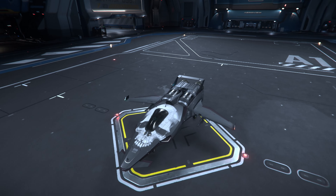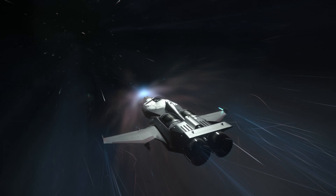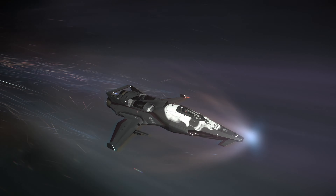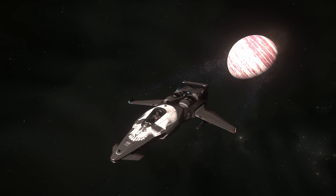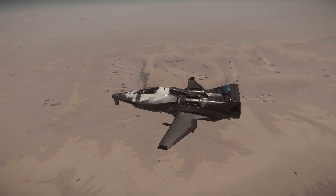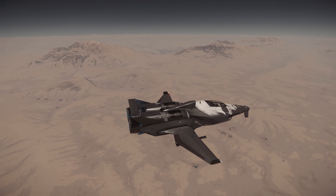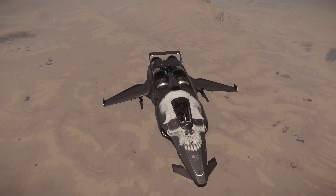Just looking at the ship, it's so tiny, but I think it really does stand out with this paint. It's a grayish color with what looks like a dark red stripe on the wings and on the nose. There's some more good lighting on Daymar with the Origin M50 Interceptor. And it's just such a bummer that we don't get the Corsair paint for this livery.